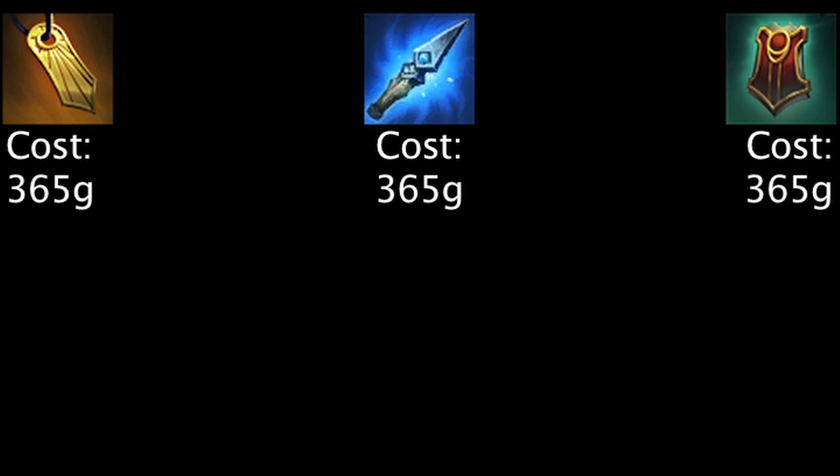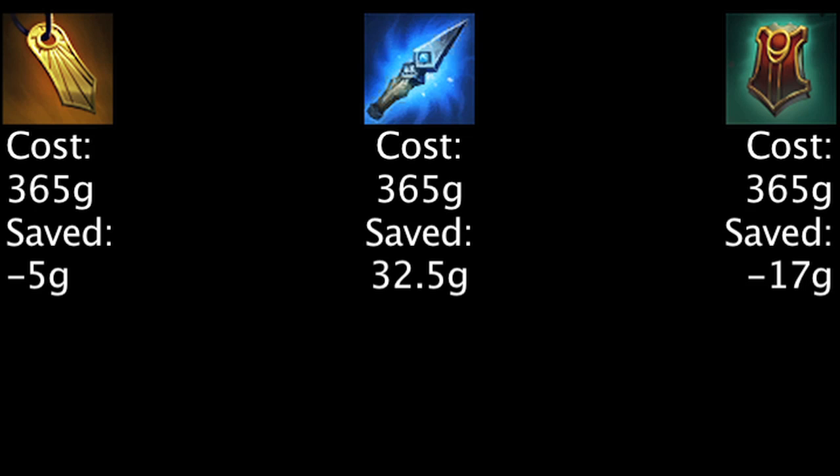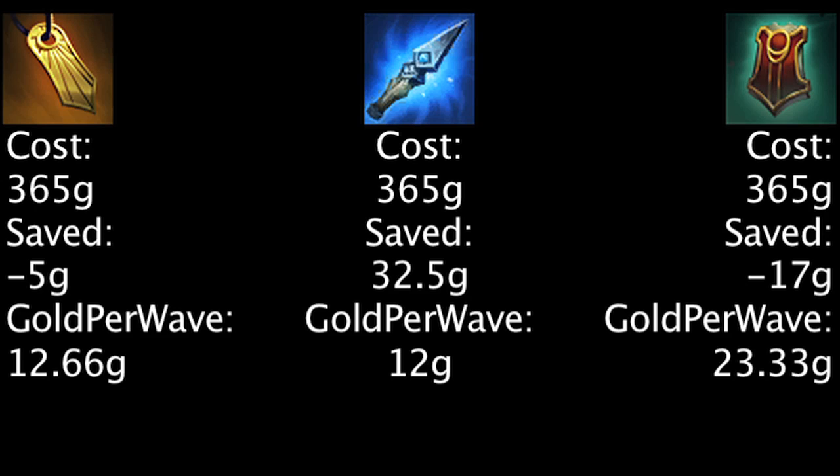Upon purchasing each item, one will save the most gold on the Spellthief's Edge based on the value of the stats at the basic level. However, after the first three minion waves, the Relic Shield will grant the highest amount of gold in total and on average.